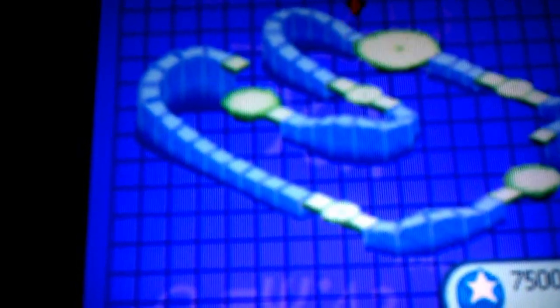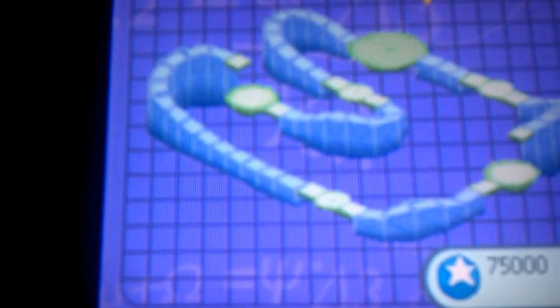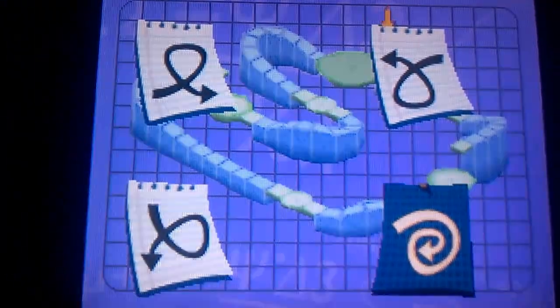It doesn't leave too much room for customization. There's roughly a few spots that you can change. Each different shape — there are four choices for each of those green sections, and depending on what you pick is what it will do. That fourth one there is the most awesome one to choose, which means your riders are going to be happier.